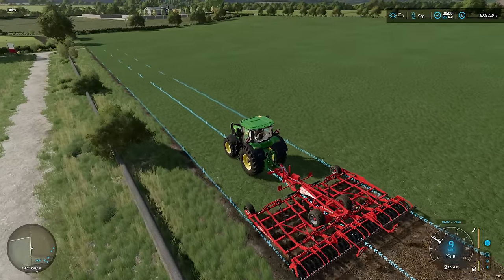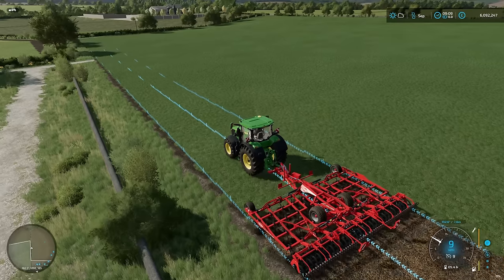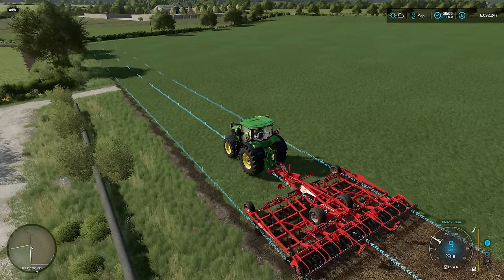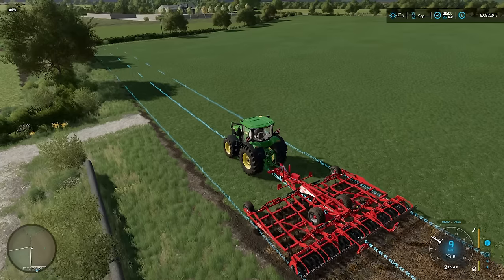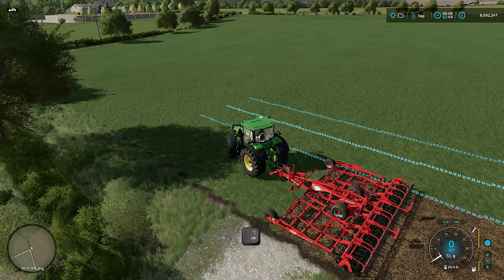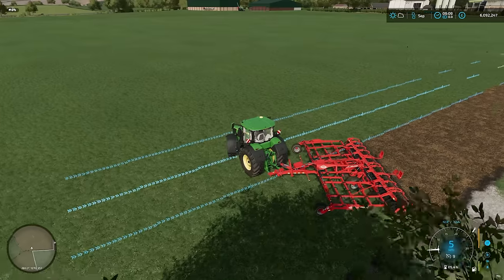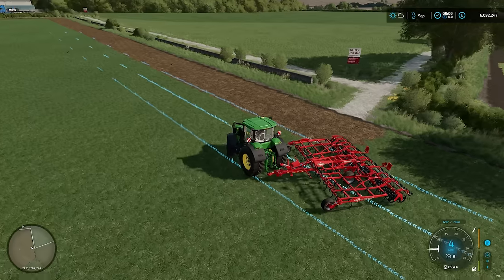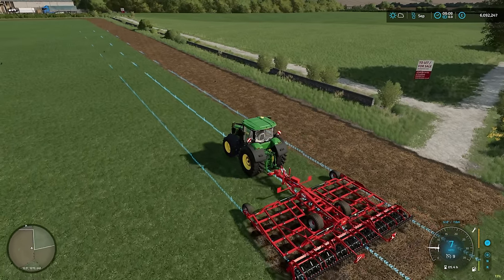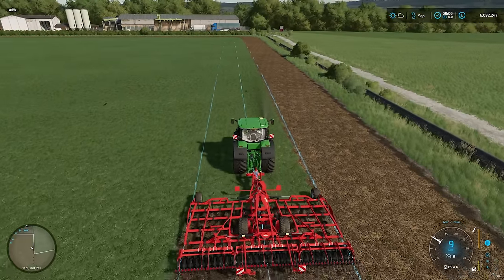Now the next thing I want to show you — and one of the things I think is very cool about this, which changes it quite considerably from Guidance Steering for me — is the following. If you hold ALT down and press either A or D, you can rotate to the left or the right. I'm going to press and hold ALT and D. You can see the lines have popped up pointing in a different direction. As I roll around, it gets to the point where it's aligned again. I'm not touching any steering here — this is all done through Vehicle Control Add-on.